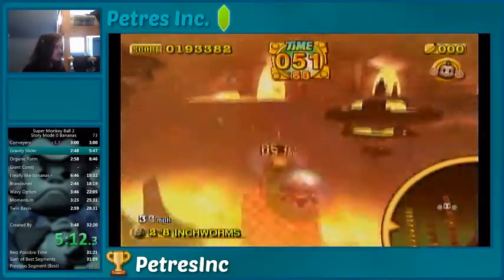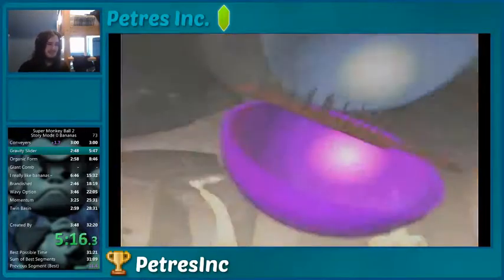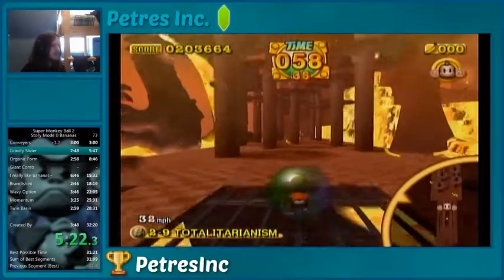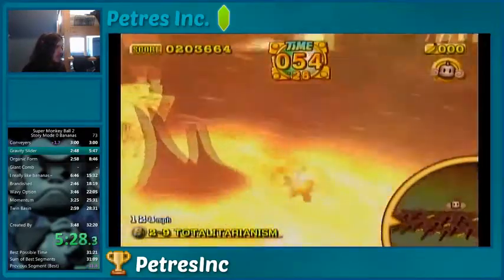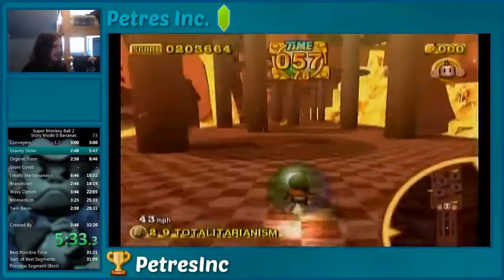Now, inchworms. This strat is just my favorite, even just in regular story mode. Avoid this banana, but go up the inchworm and then head right into the goal. As long as you time that correctly, it's very smooth. Here's our first pause strat of the run, since I skipped that last pause strat. What I'm gonna do is pause and look at the timer — 73. Okay, 71 works.